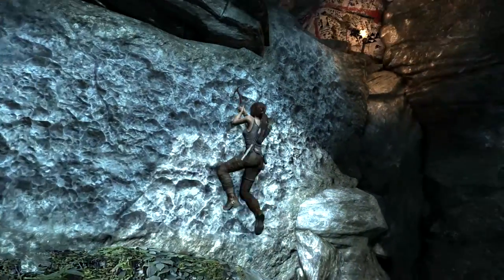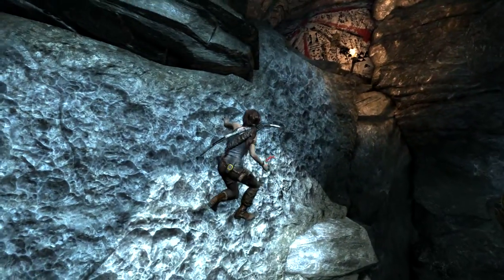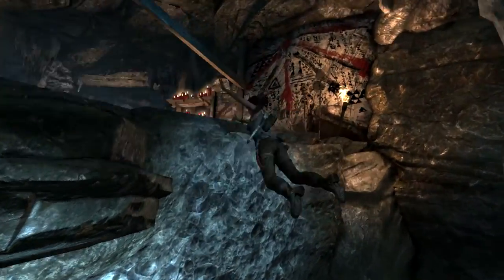To your left is a climbable wall. Jump to it and use the ice axe to hold on. Climb to the top and then you have finished the tomb.